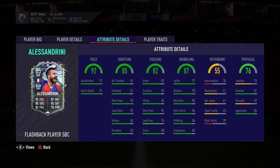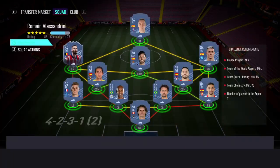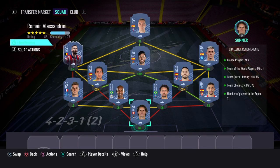Anyway folks, let's get into the solution, or one of the solutions — more importantly let's see how much it's going to cost. You need to complete one SBC guys. Challenge requirements: France players minimum 1, team of the week players minimum 1, team overall rating minimum 85, team chemistry minimum 70, number of players in the squad 11.